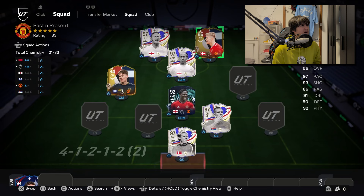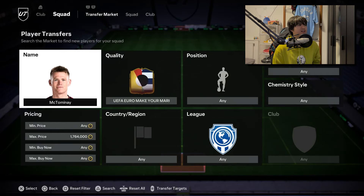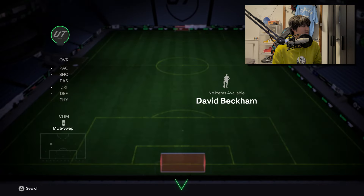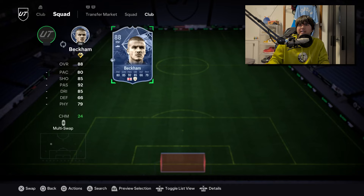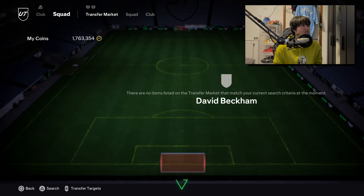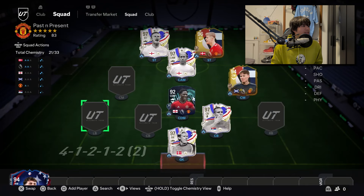The other midfielder I did want to get just for fun was Beckham - deservedly so, right? But I just can't find Beckham at all - there's no way he just has that normal icon card. He has other cards, doesn't he? Maybe a Future Stars? I think I'd rather use Beckham but it's extinct, it doesn't exist. I'm so confused.